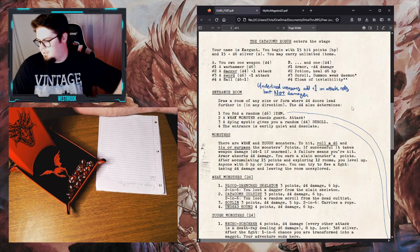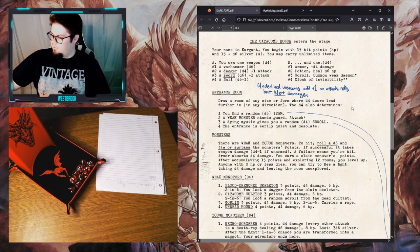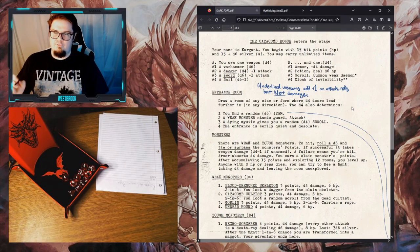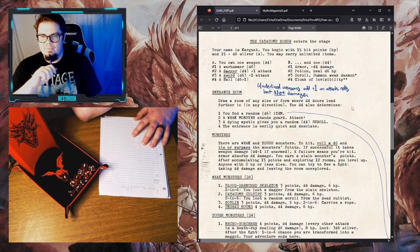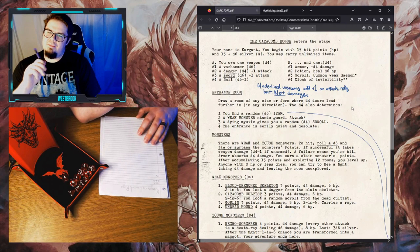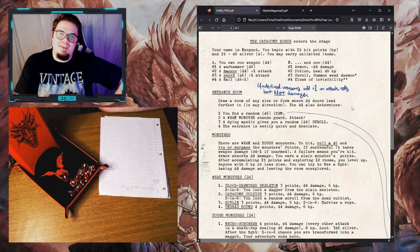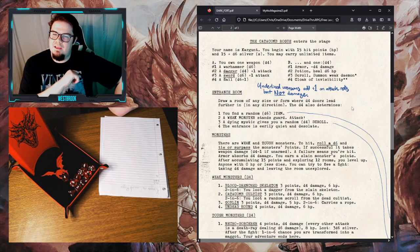15 plus D6 silver — silver is the standard currency of the dying world. I roll a four, so 15 plus four is 19. Kargoont is sitting at 19 silver, which is an okay amount. Next, we make Harry unlimited items — this is a gross simplification for the sake of a really simple game. The goal here is not to really manage resources other than health and silver.